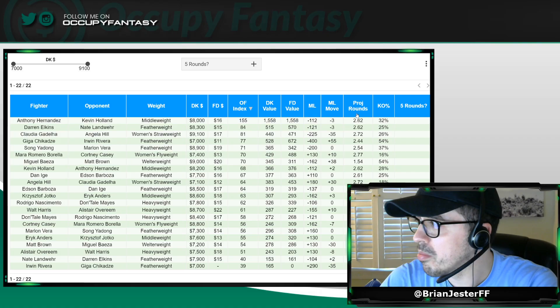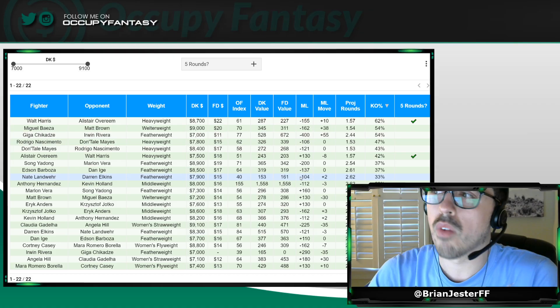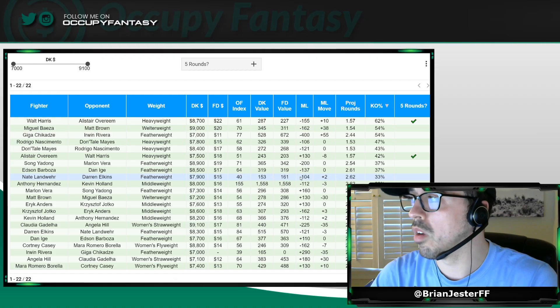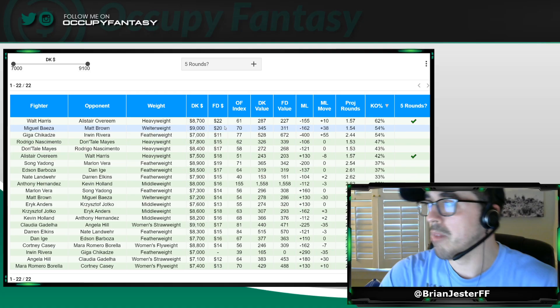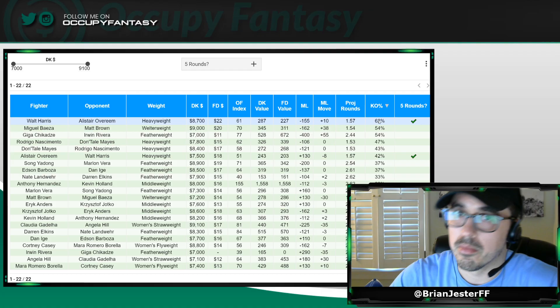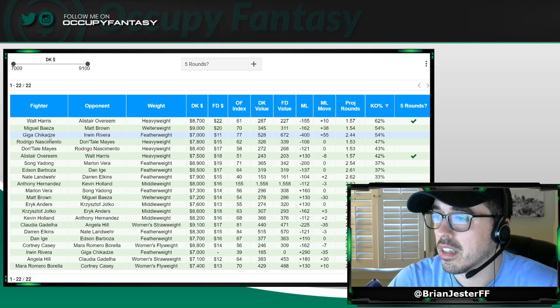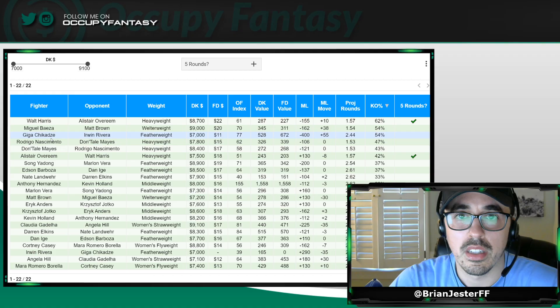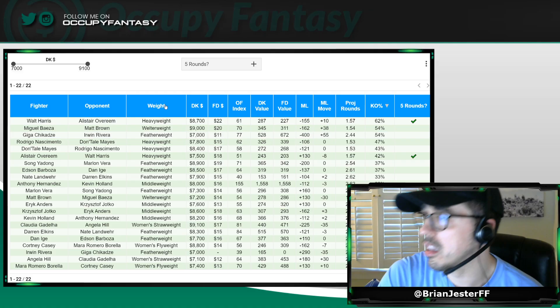If we sort by knockout percent, this is a great way to find guys who can get a KO in round one and score 90-100-plus points on FanDuel or DraftKings. On FanDuel specifically, where the scoring is heavier for knockouts and knockdowns, you want one of these types of fighters in your MVP spot. Walt Harris in the main event has a massive 62% knockout chance. Miguel Beza at 54%, Chikadze as we already talked about, Nacimento, Dantel Mays, and Overeem in the main event — those are the big ones to look at for your MVP spot on FanDuel.